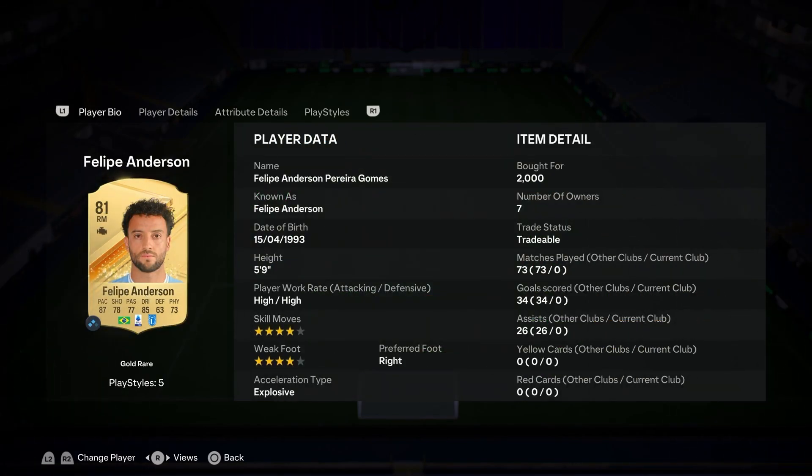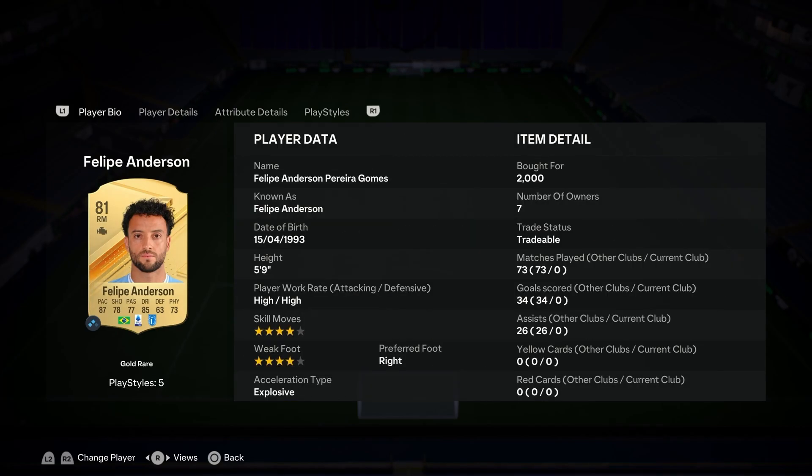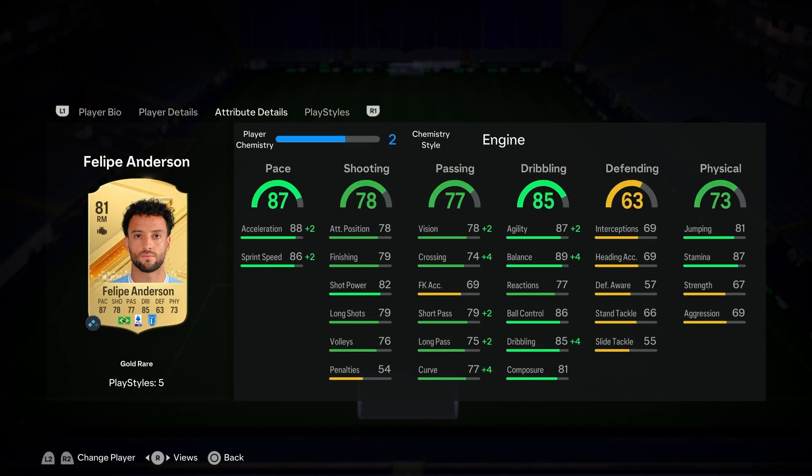On the other side we've got the Brazilian version — four star/four star, five foot nine, Explosive play style and acceleration type. He's got five play styles: Finesse Shot, Rapid, Flair, First Touch, and Trivela. This card is so underrated. I can't wait for him to get some special cards, but his base card as it is is godly.